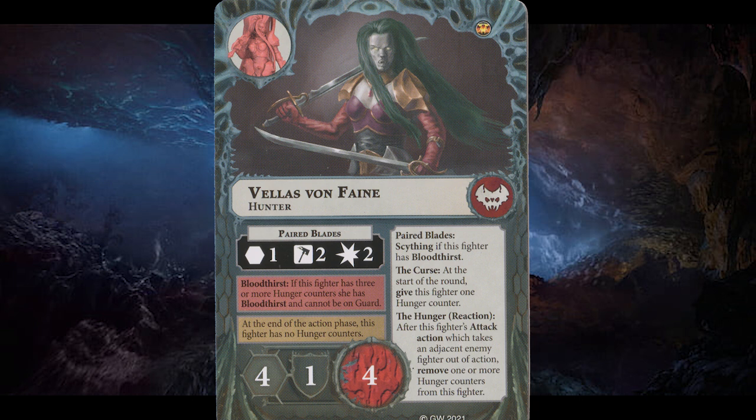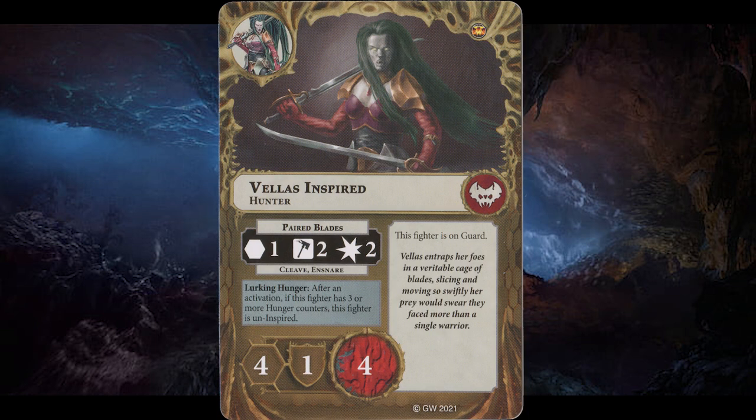Velas von Fein just has her Paired Blades, which are range 1, 2 smash and 2 damage. While under the effects of Bloodthirst, Velas' Paired Blades gain cleave and ensnare, and she's also always on guard. This makes her quite the character assassin if you can give her enough damage. Being on guard is very nice too, but the single defensive of 1 block makes it a little moot. I find you'll be using Velas as either a blender or a dedicated duelist depending on the matchup.